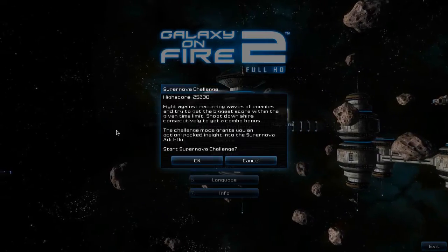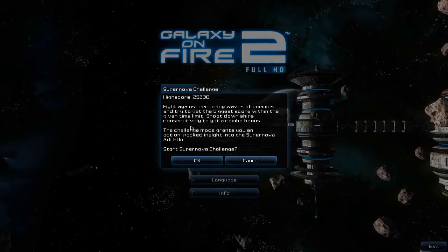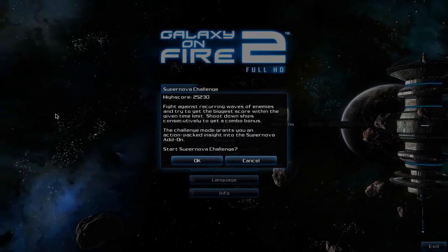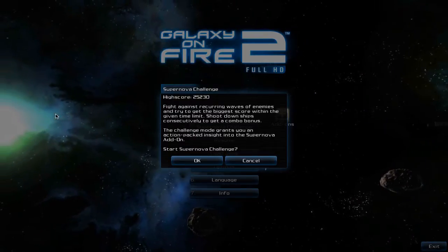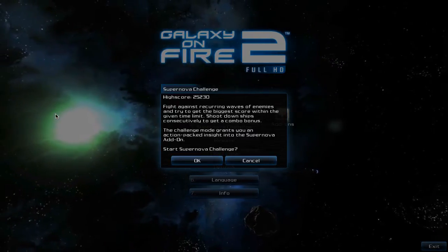Let's do it. I have not done it yet for a long time, but obviously, since there is a small high score here, I have done it once. The idea is: fight against recurring waves of enemies and try to get the biggest score within the given time limit. Shoot down ships consecutively to get a combo bonus.